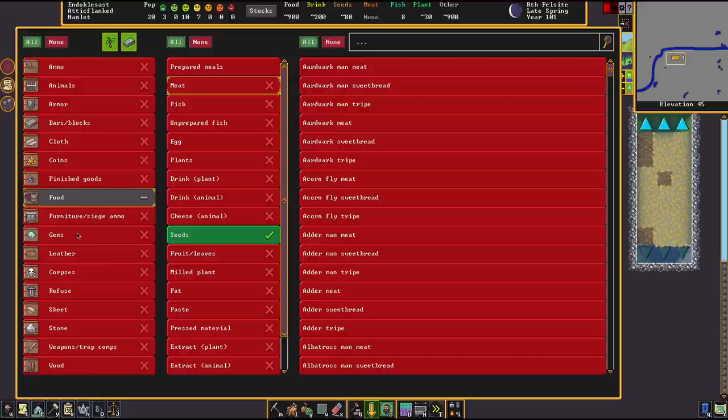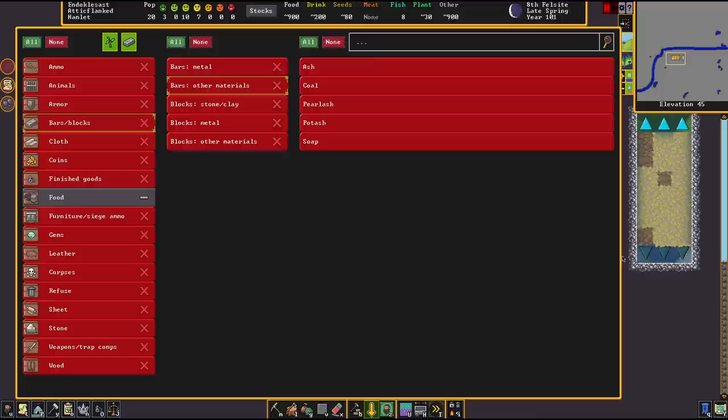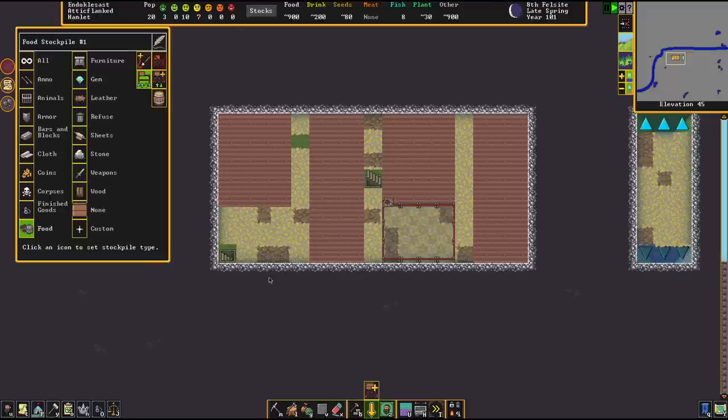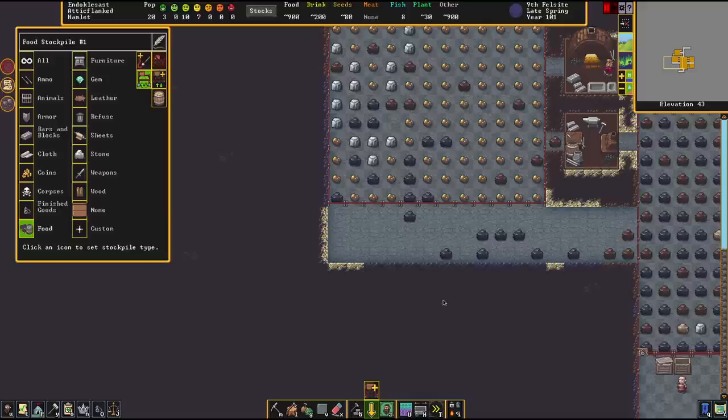It's really important to note that you can put more in there. You can also put in potash, which is found in the Bars and Blocks area under other materials — potash is used as fertilizer. You could also put in empty bags if you expect a lot of seeds. Stuff like that really makes the workflow easier.